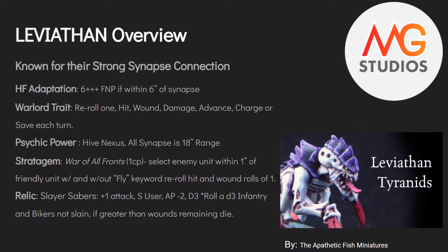The stratagem you get is War on All Fronts. You have to pick an enemy unit that is within 2 inches of two friendly units — one with the keyword Fly and one without. Think of it as a group of intercessors being attacked by a Carnifex and a unit of Gargoyles. If you have both of those things, both units get to reroll ones to hit and to wound. It's a very specific stratagem, but one that can be pretty powerful.